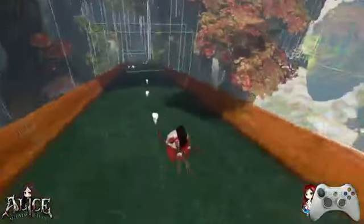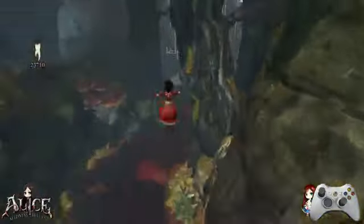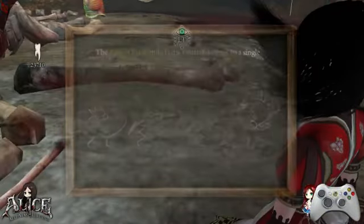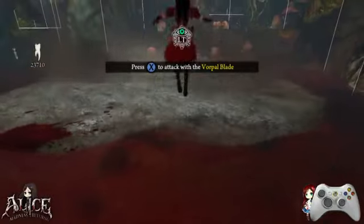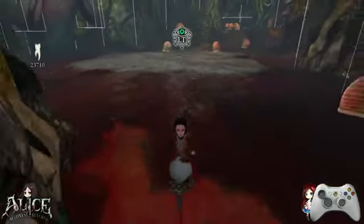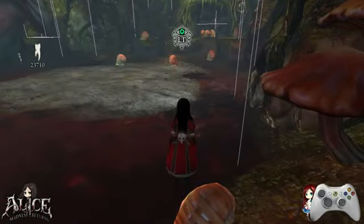You can have three air jumps while jumping, including the one you do from the ground — so one, two, three in the air, and then you fall. In between every air jump you can float, and float time will decrease for every jump you do in the air.